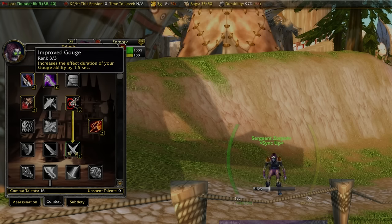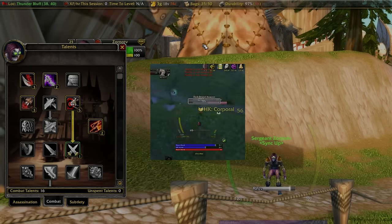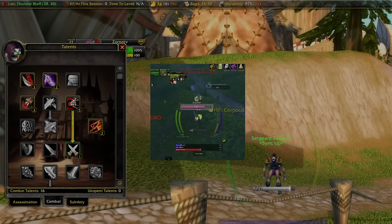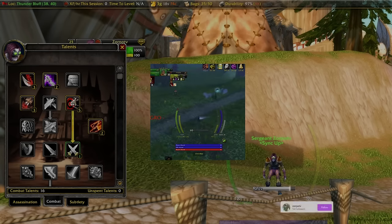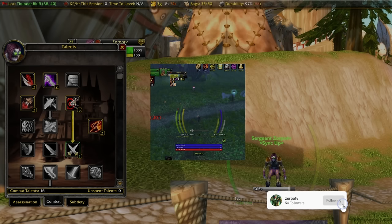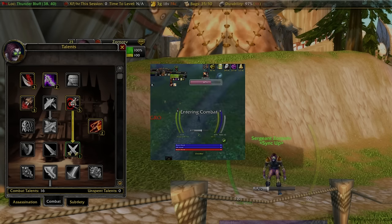We're going to start with Improved Gouge. This is going to turn our Gouge into a 5.5 second incapacitate. Gouge is a crucial part of this build in PvP. It gives one combo point, has a reasonable energy cost, and gives us time to heal, gain distance, recharge energy, eat, re-stealth, and or run away.